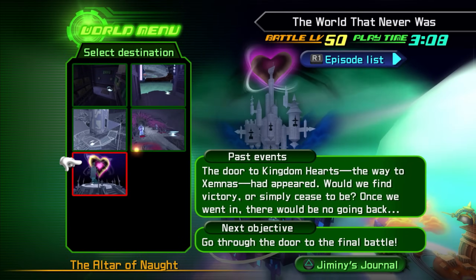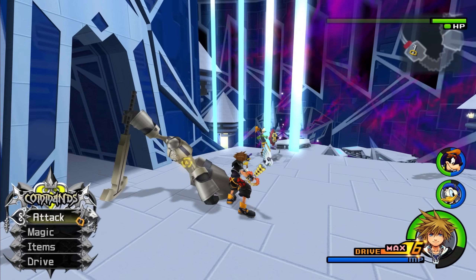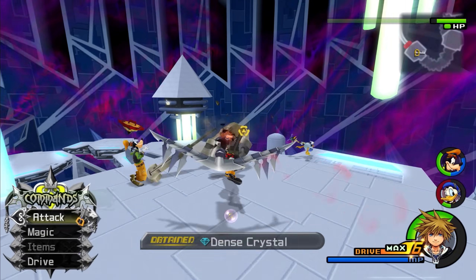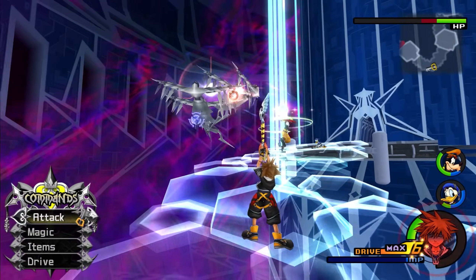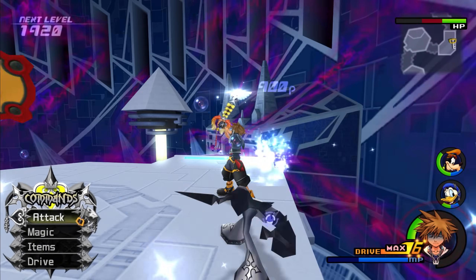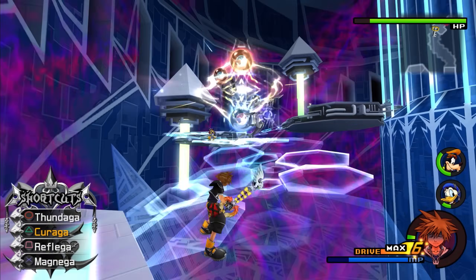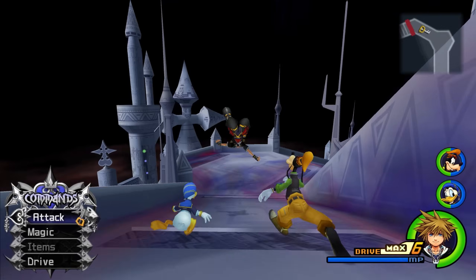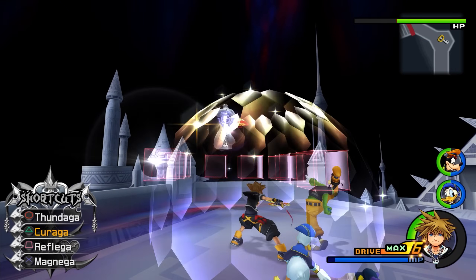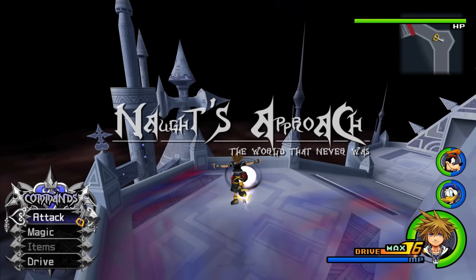The main XP run for Kingdom Hearts 2, and by far the most popular, is The World That Never Was, starting at the very top and working your way down to the entrance of the castle. This is a much longer run compared to the first two, but has the most Nobodies and the most variety. It's also a great way to farm Dense and Twilight synthesis materials. For this run, I'd suggest switching out Riku for Donald, since Riku is more aggressive and more likely to finish off enemies. The reason to use the other runs first and ensure you have Once More and Second Chance mainly comes down to the Berserkers, Sorcerers, and Snipers — especially the Sorcerers. There are only two Sorcerer spawns, but they can attack independently even when stunned by Magnet and deal a lot of damage.